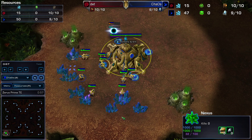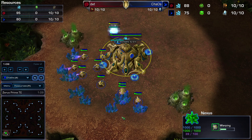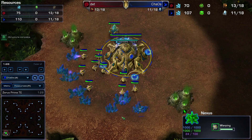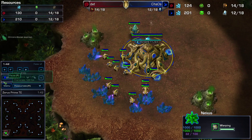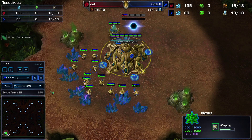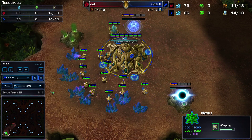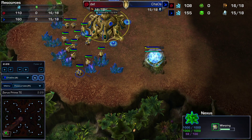We're going to open up with a pylon on Nime, speed it up just a little bit. I think I'm finally getting the hang of all these wonderful hotkeys, and I hope you guys enjoyed the new interface — I found this really cool interface and I really like it. Going to be going with a 13 gateway, 14 gas, scout after the gateway.